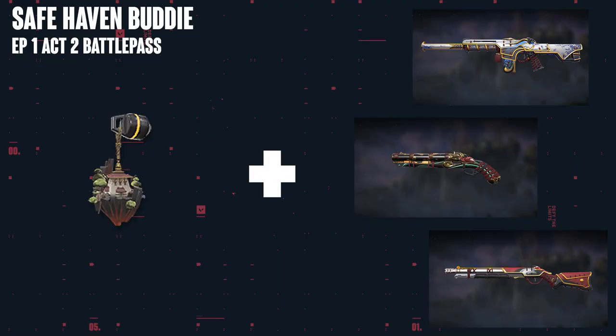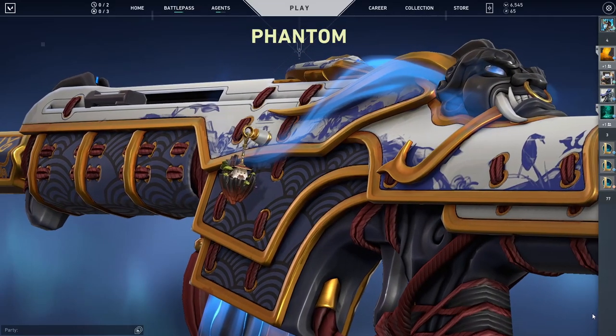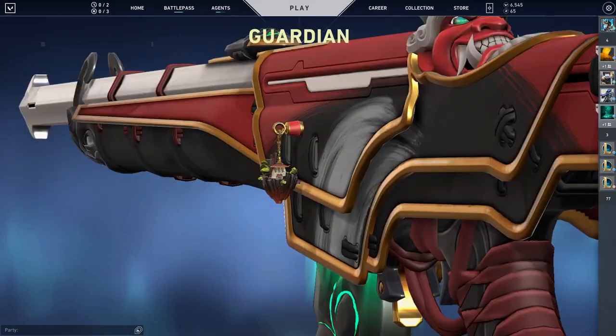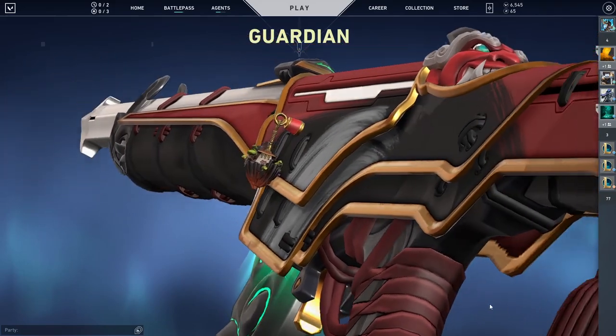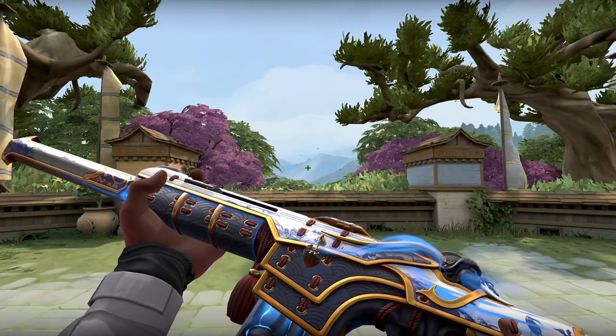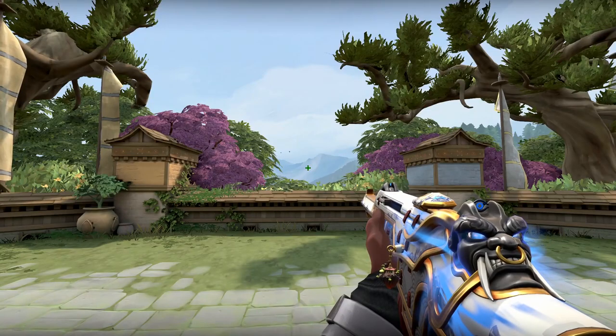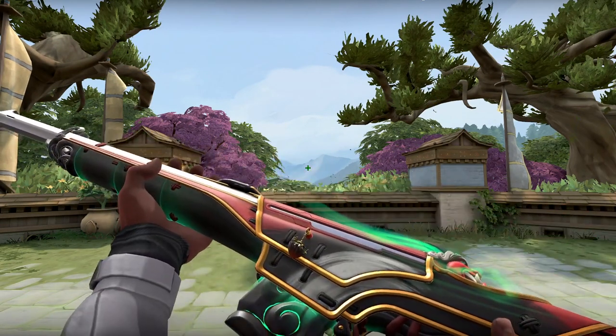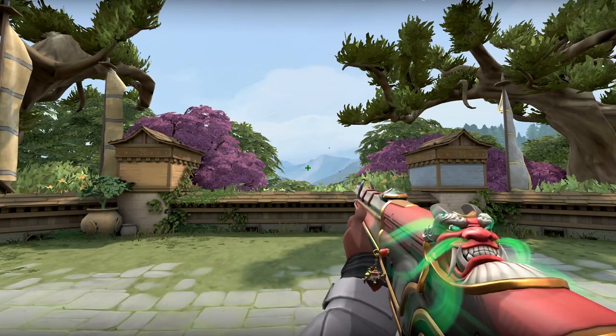Next up we have the Safe Haven gun buddy, which was available in the Episode 1 Act 2 battle pass. This one literally fits with every single Oni colorway, just because Haven has this Asian vibe to it, and the Oni skins obviously also have that Asian vibe, so these go hand in hand. It doesn't matter which colorway you pick — all of them look perfectly fine with this gun buddy. I don't play the Oni skins too much, but whenever I do, I play this combination.